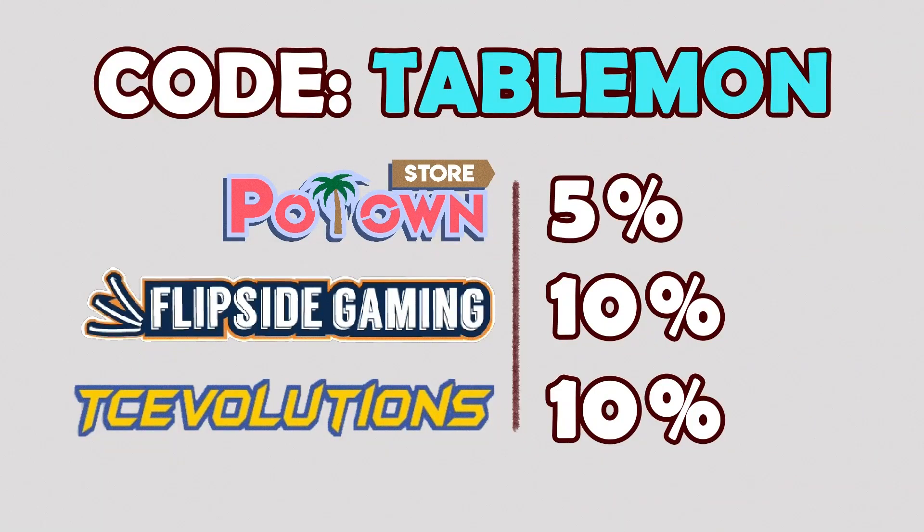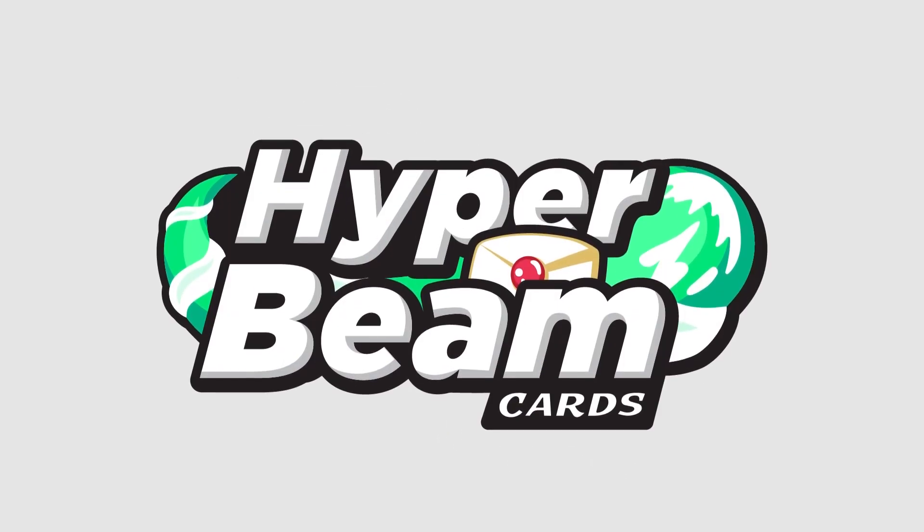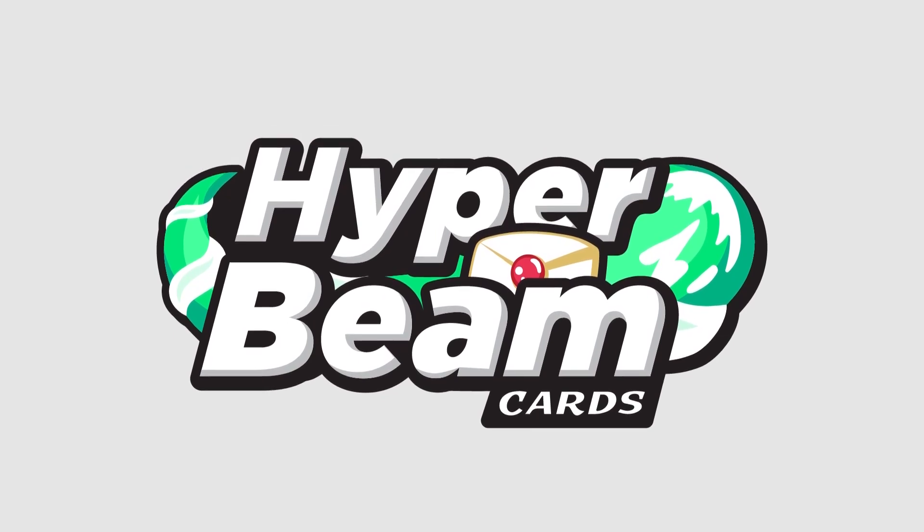For the channel, you can use code TABLEMOND to get 5% off at Post and Store for your online codes, 10% off for your sealed product at Flipside Gaming, and 10% off on your aluminum accessories at TC Evolutions. Or if you're looking to buy singles or sleeves, you can fill up your cart and close the tab, then click on the affiliate link in the description and check out. That way you can support the channel over at TCG Player, Card Market, and Dragon Shield. If you're from Mexico and need Pokemon cards, search Hyper Beam Cards on Facebook and Instagram, or search them at the local C27 in the CENTRO COMERCIAL OTAY.